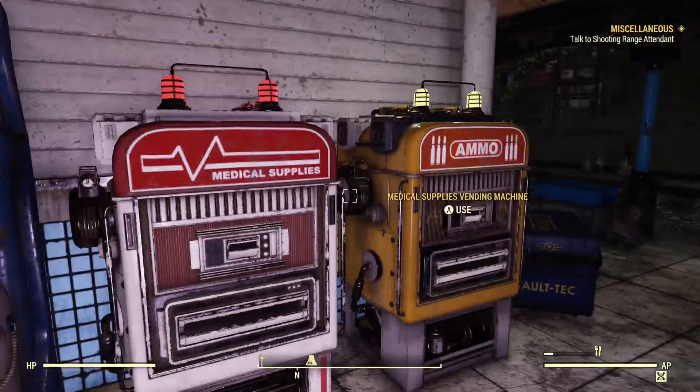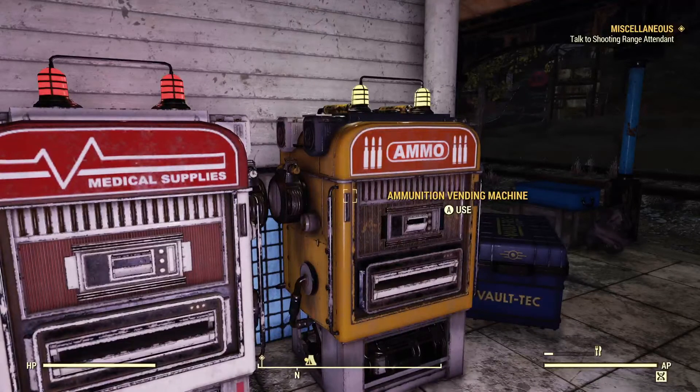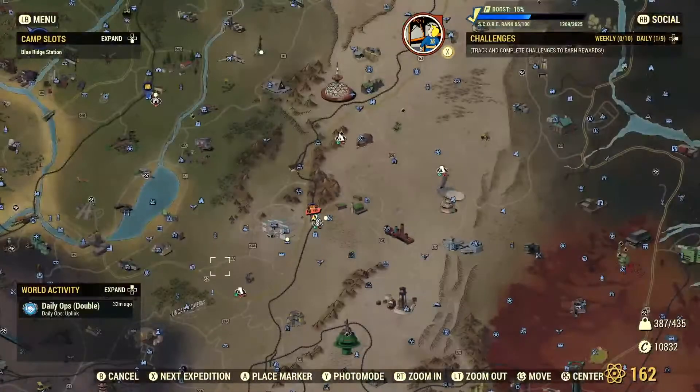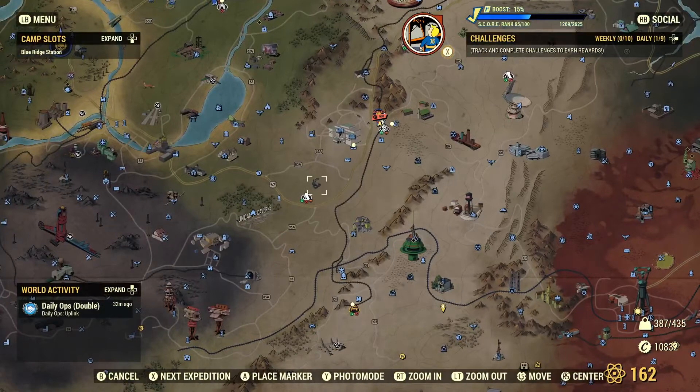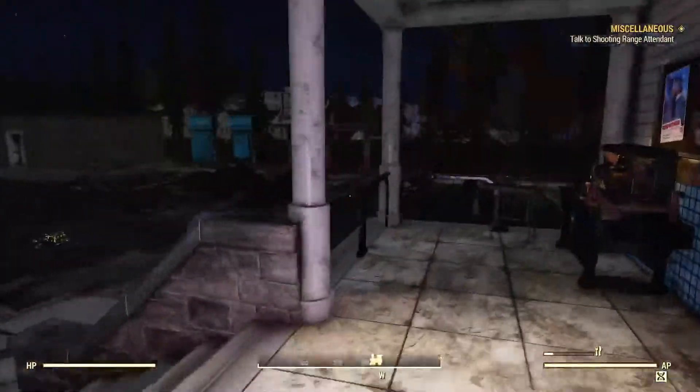So there you go folks! I guess that does answer our question — maybe not the medical supply vending machine, but definitely the ammo vending machine is good, not for ammo, but definitely for junk, which is kind of surprising. And that leads us into our next vending machine, the U-Mine It vending machine. Holy crap — you guys see that? Level 950 cap bounty, old school.